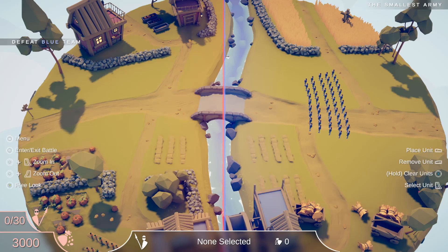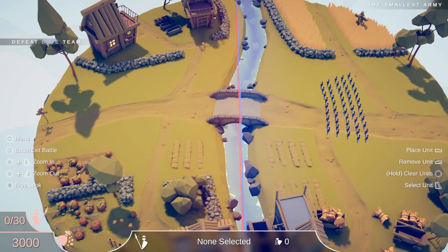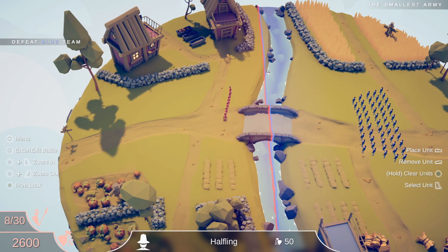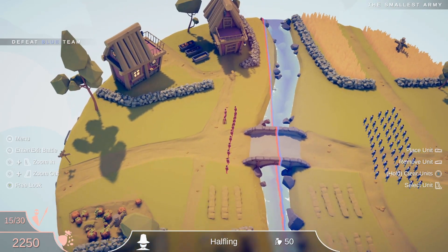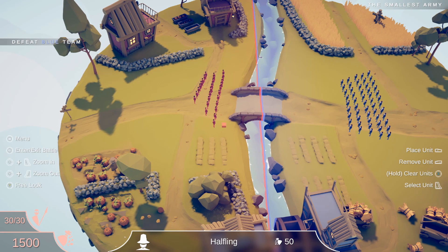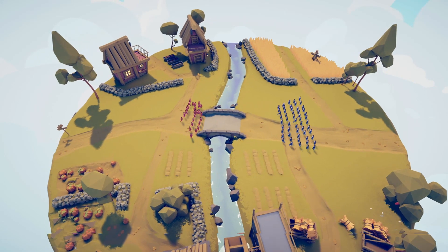Now the smallest army. I almost forgot - this is an army of halflings I didn't count last time, I just assumed 30 because that's how much I can put. You guys can count in the comments and tell me if they're 30 - I feel like they're more than 30, maybe 40. When I put my 30 against their supposed 30 it didn't work, but let's test it. Halfling versus halfling part two!